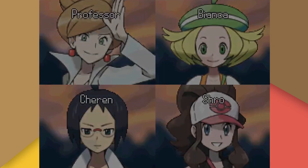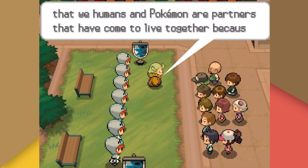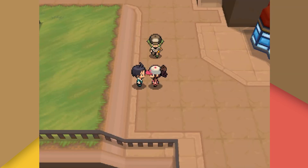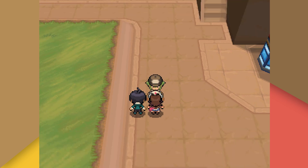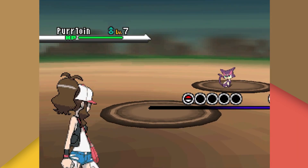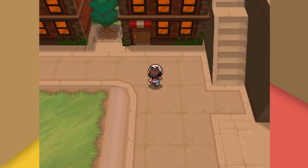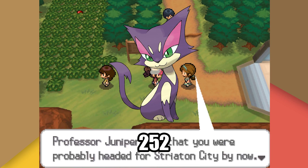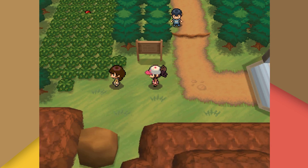With our attack EV training complete, we're able to move forward into Accumula Town, where we listen to a speech from Ghetsis. N then approaches us and challenges us to a battle. N's only Pokemon is his Purloin, who we completely crush with a Tackle. The annoying part of EV training in Generation 5 follows — we're looking to knock out 252 Purloin, but the problem is that Purloin is only a 20% encounter on this route. Nevertheless, we persevere and finally move on.